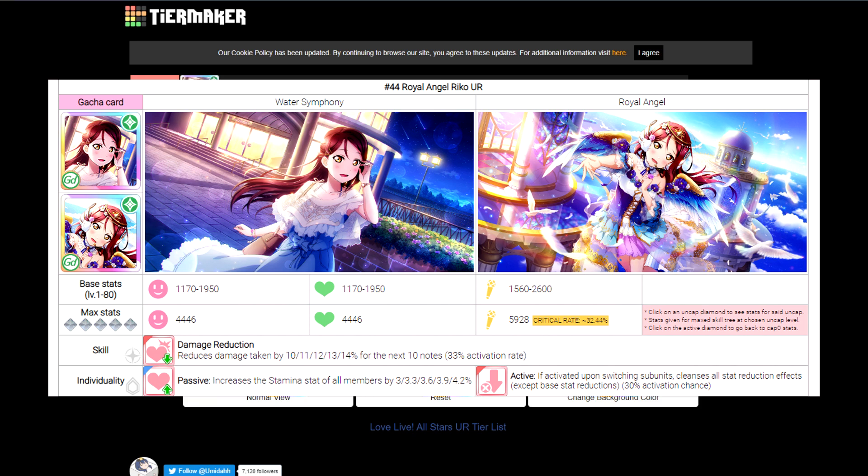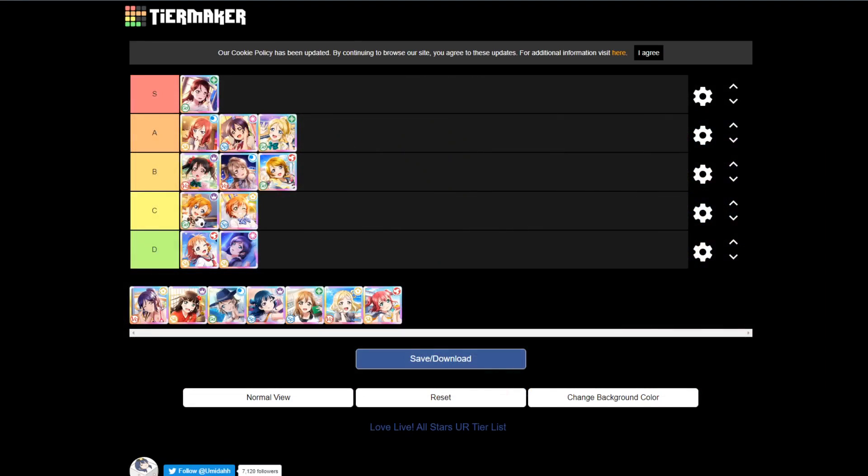For Riko, the problem is she's kind of a noob-friendly card. Once you progress later into the game and make specific teams and get better cards, she's not going to be too useful. A lot of the later songs will have penalties related to reducing your base stats, and that's something Riko's skill can't fix. It's up to you to decide whether Riko deserves S tier or C tier. Since a lot of people will be new, I'd put Riko in S tier. But there's another card you can easily get that also has the same skill, which I'll talk about at the end — so Riko isn't necessarily a priority.